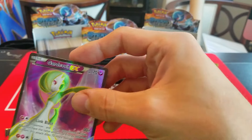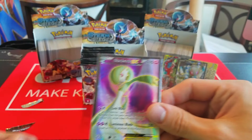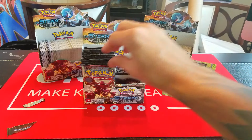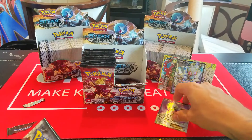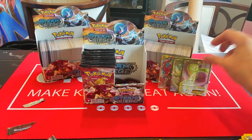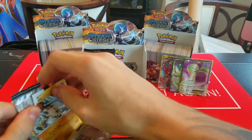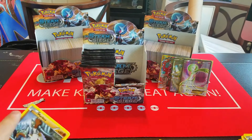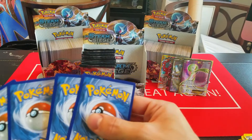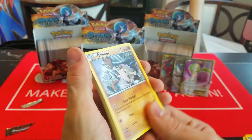I think I just felt some texture, maybe I'm speaking too soon. Let's see what we get. Dino, Chimchar, Rufflet, Shellos, Clauncher, Shieldon, Fletchinder, Duwott, Reverse Drifloon, and — nice! So we have a Full Art Gardevoir EX. If I'm going to be realistic, this is probably the last Full Art or Secret Rare type of card we will get in this box.